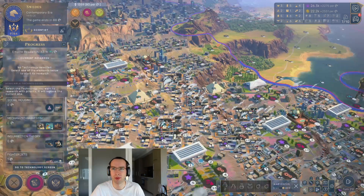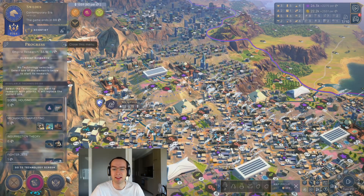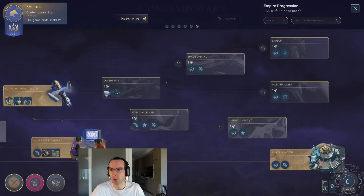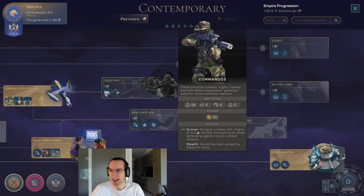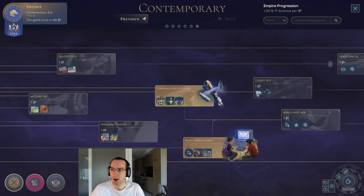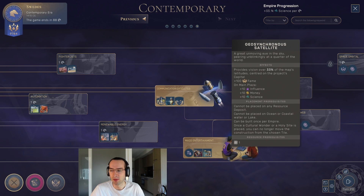Science basically unlocks all sorts of technologies that help unlock things like new units that give you various bonuses, buildings, and also the buildings required for the mass colony.